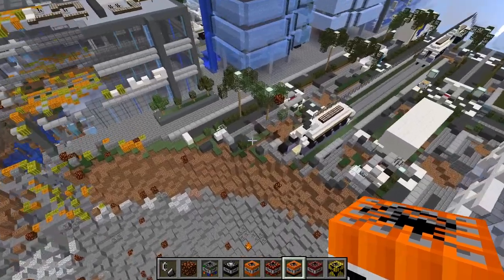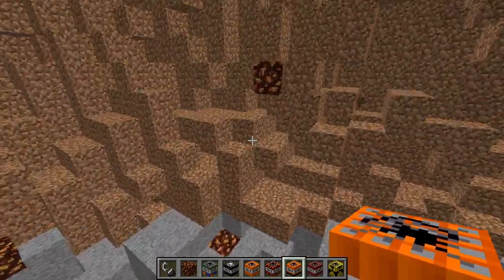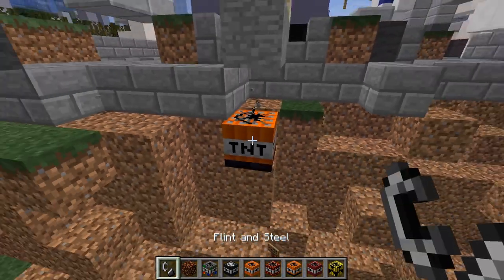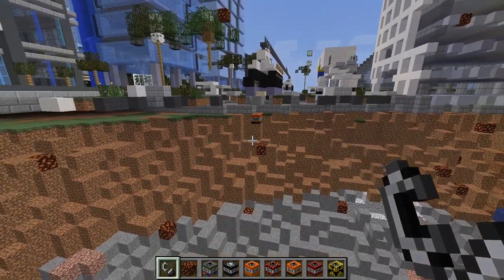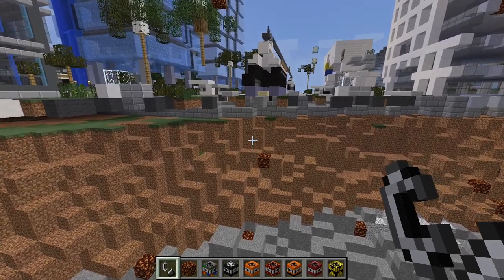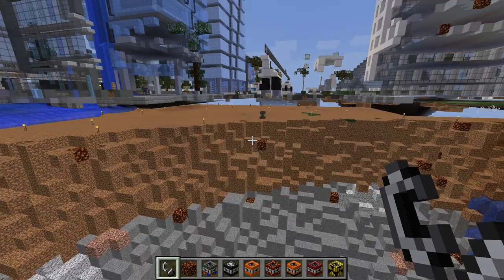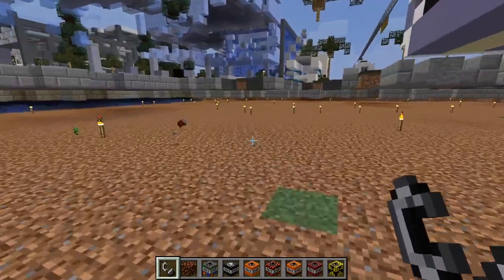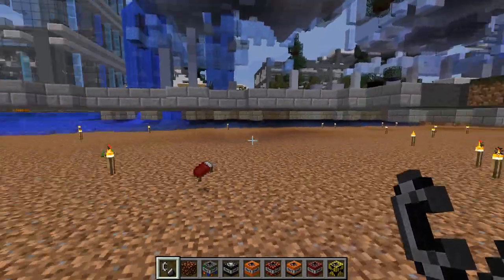Mining flat TNT - let's go down in this crater to see it actually create flat ground. I'm assuming it's just going to be like three blocks of flat ground or something like that. Wow, this went quite far actually.